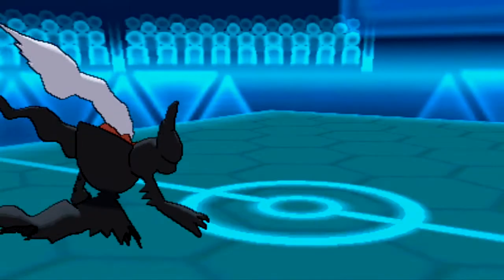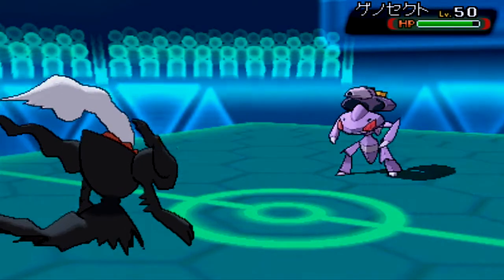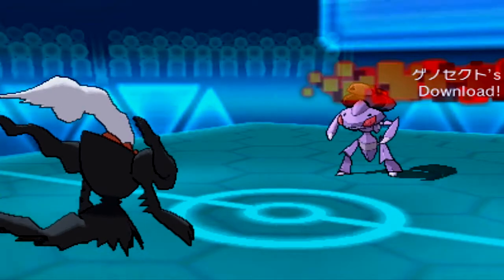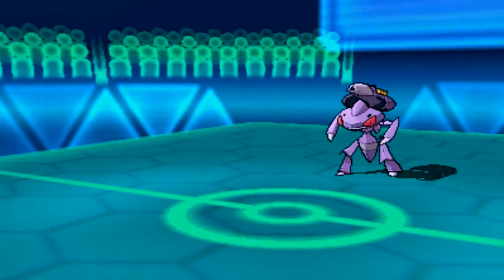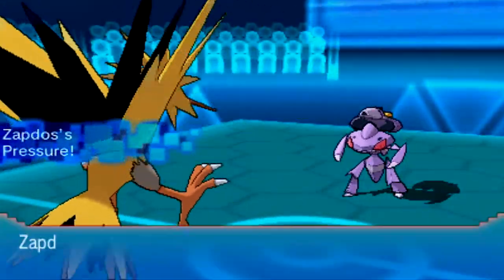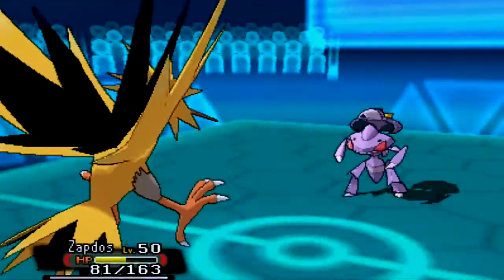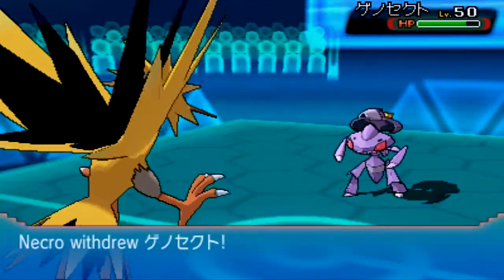Shuckle is really good in general — I don't use it often, but I really should, because it's working out very nicely for Necrocebo with Sticky Web and everything. Now here's Genesect. Most of these can be Scarfed, Banded, Specs, Life Orb, Focus Sash — all sorts of items, even the Drives that change its type. We see Bug Buzz here, and it's Life Orb.